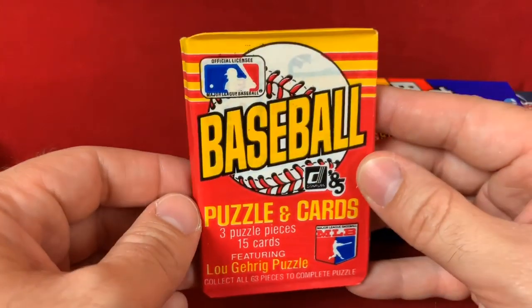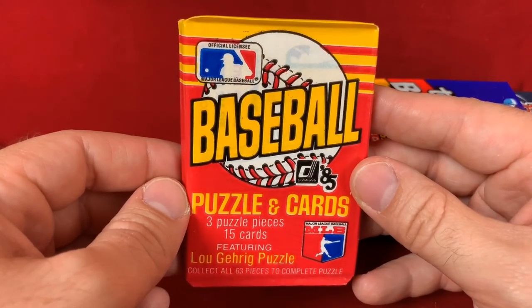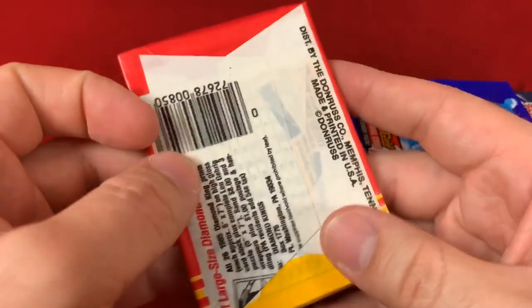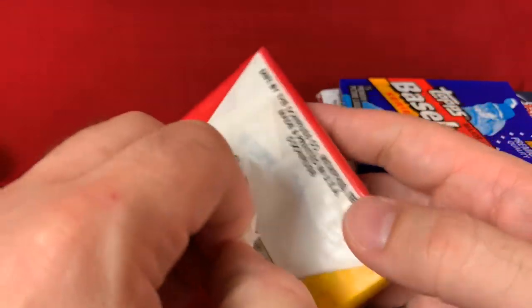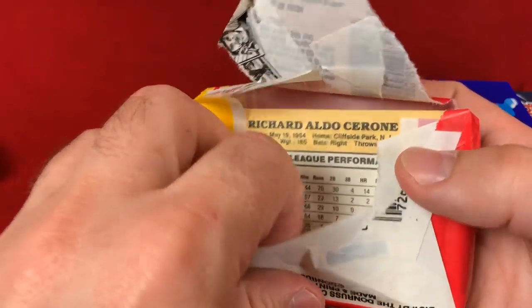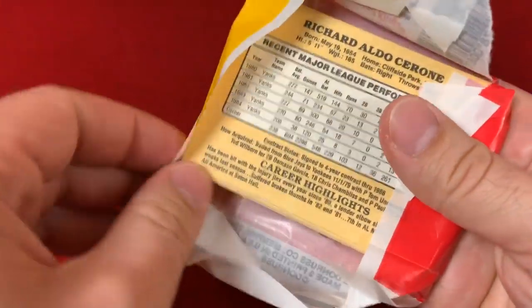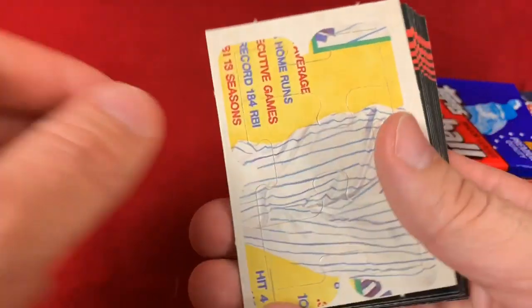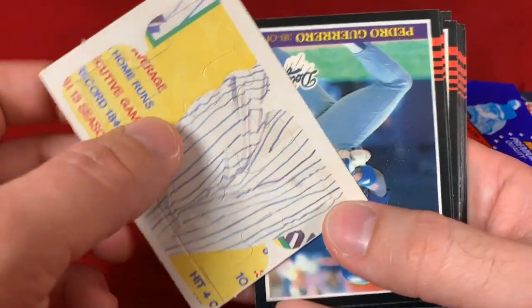Next up we have 1985 Donruss — this one you have Roger Clemens, Kirby Puckett, and Orel Hershiser. And there we go with the back card with the wax stains. These are certainly sensitive cards with their black borders.